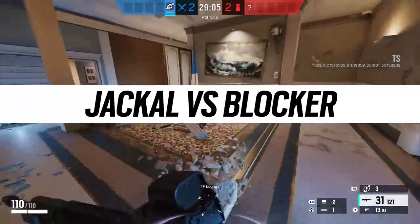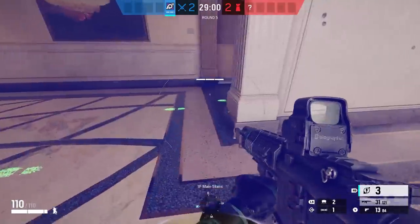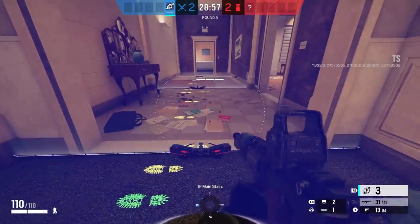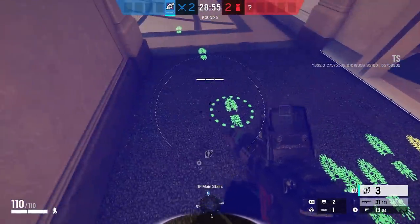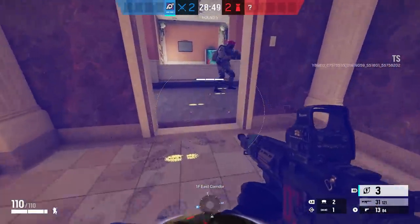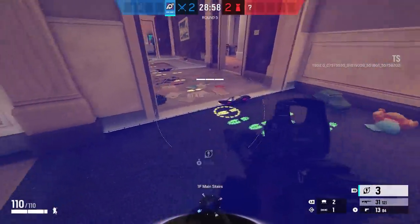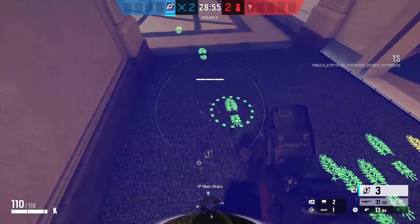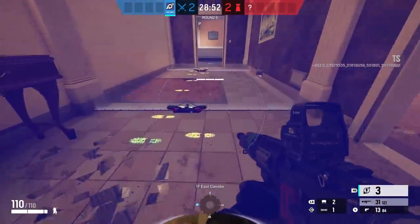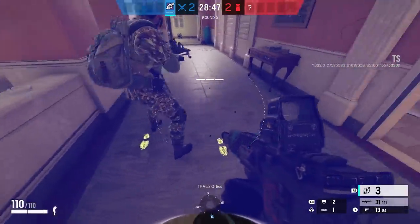Jackal versus the blocker is an interesting one. I was hoping that footprints behind the blocker just wouldn't be visible, since his heads-up display gadget is totally an observation-based gadget on attack. What should happen is that footprints behind the blocker should be invisible until he crosses over that threshold. Unfortunately it's busted — he can see those footprints no problem. If developers can tweak this it would be a nice addition to the blocker's abilities, but currently Jackal is not countered by this gadget.